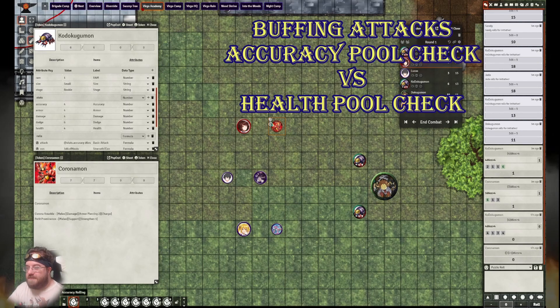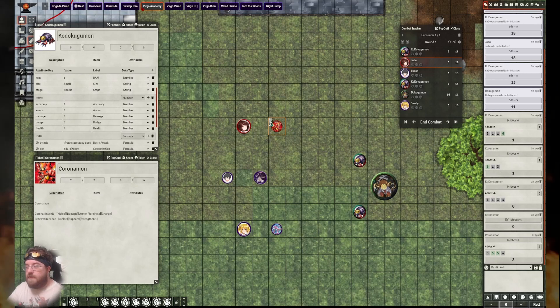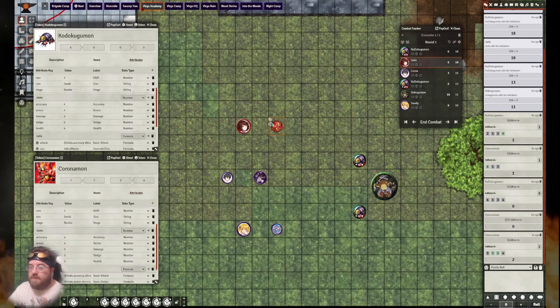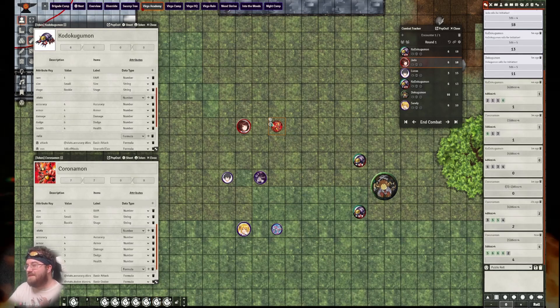Once again he will roll accuracy — yes, even to attack yourself in this case. He rolled a two. When you are rolling to buff something, you actually want to roll above zero but low. When you are attempting to accept a buff, you don't roll dodge — instead you roll your health stat as a pool check. In this case he will roll five dice. He rolled four successes — that is very well done, Coronamon.